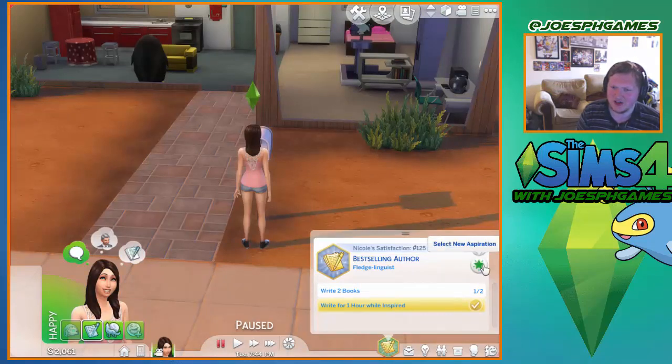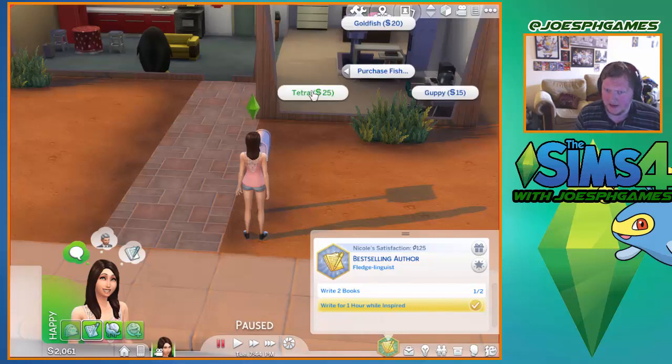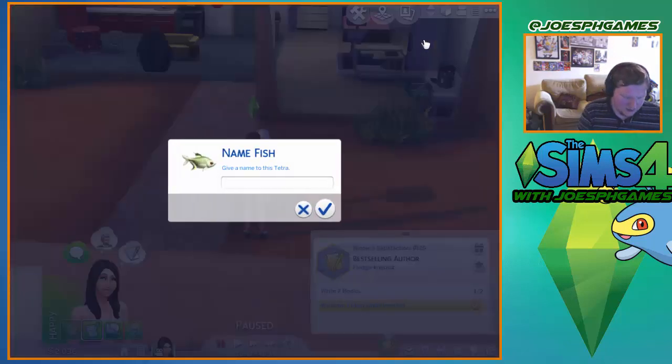I can select a new aspiration too - that would be really cool. Anyway, this is where I'm going to leave off for today's episode. If you enjoyed today's episode, you can go ahead and leave a like, comment and subscribe. Me and Nicole will see you again in the next episode. But there's one more thing I want to do before I leave - buy a fish and name the fish M-A-T-E-O, Mateo. That's the one last thing I want to do - name the fish Mateo.